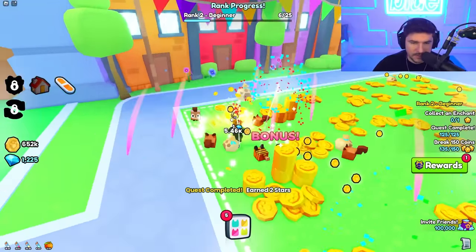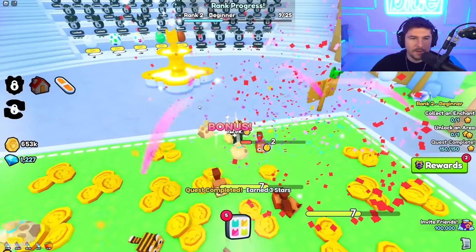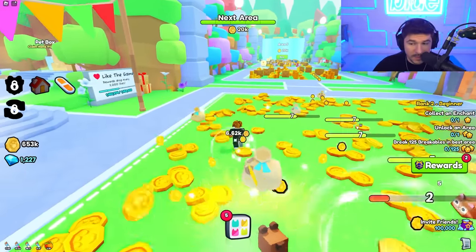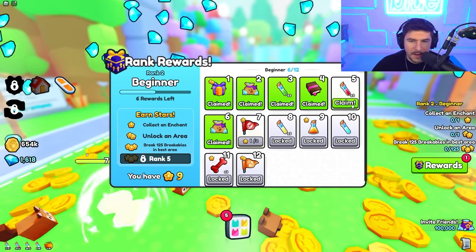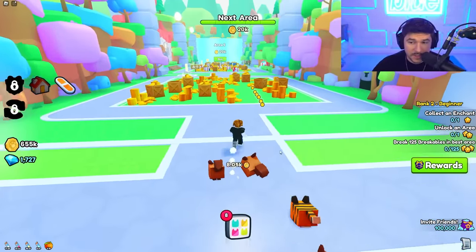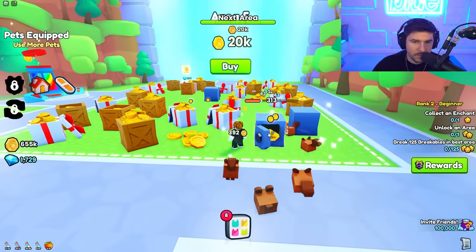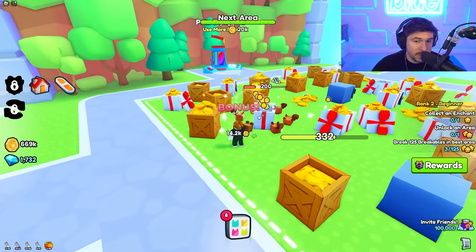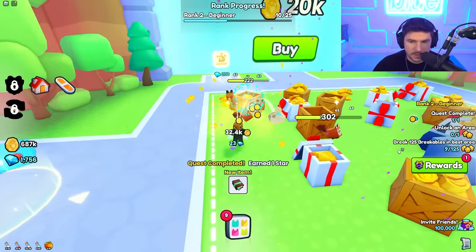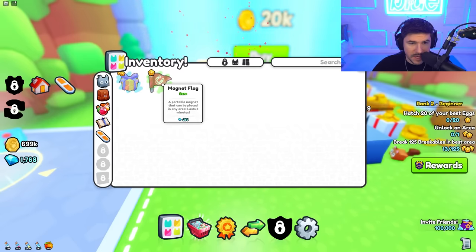I still think they did a great job with the game and I'm hyped to make a lot of videos on it. I want to do videos like golden only pets and rainbow only pets. Since they don't have golden eggs, I'll have to buy a game pass that lets me hatch magic eggs. One thing I noticed: break 125 in your best area — the more areas you buy, the harder that quest gets. So it's kind of good to knock out quests first and not progress too far. We got our first flag!